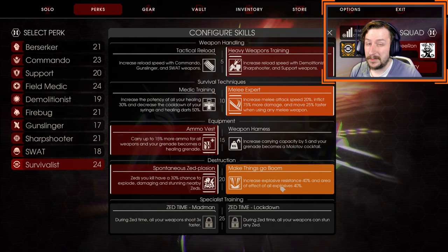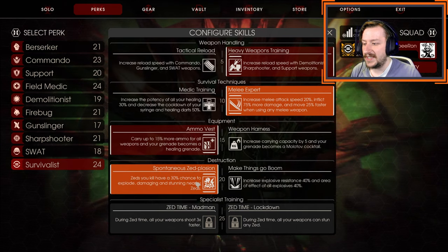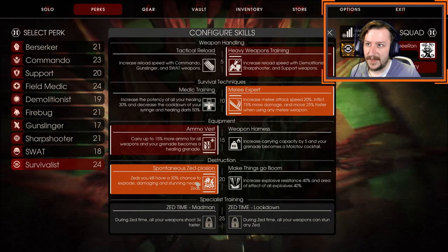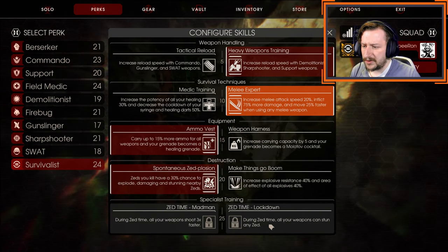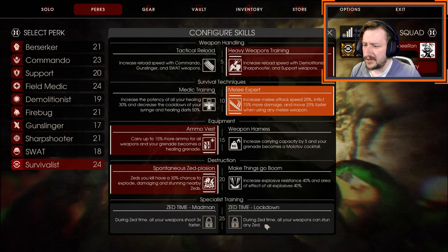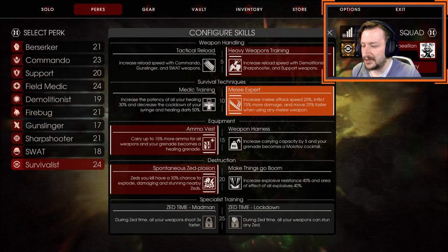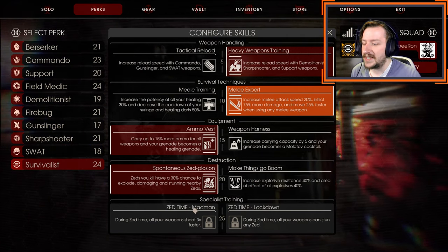At level 20, I usually go with spontaneous explosion unless I'm specifically going for an explosive build, in which case I'll go with 'make things go boom.' But usually spontaneous explosion is better because it affects more of my weapons and weapon choices. At level 25, you can go with madman or lockdown — both are great choices. I usually go with madman, but lockdown is really good too; stunning enemies and shooting faster are both very useful.